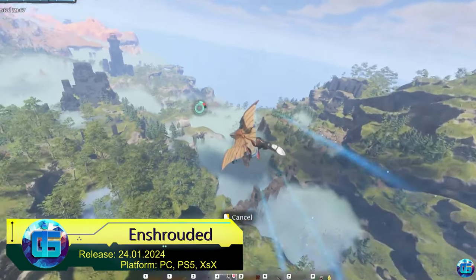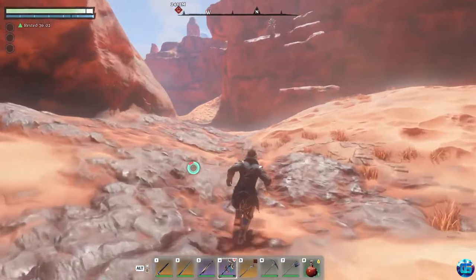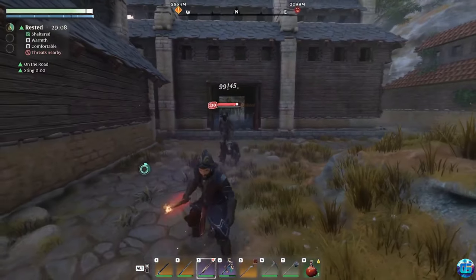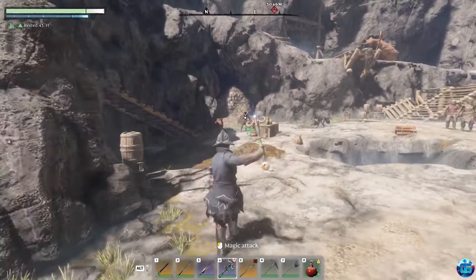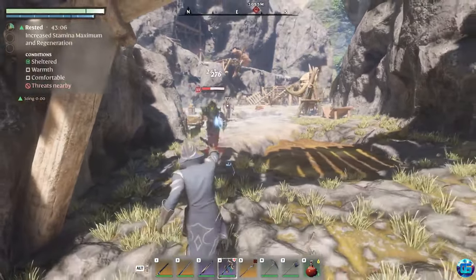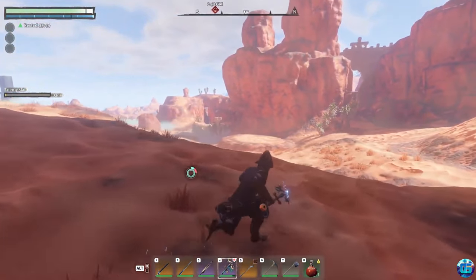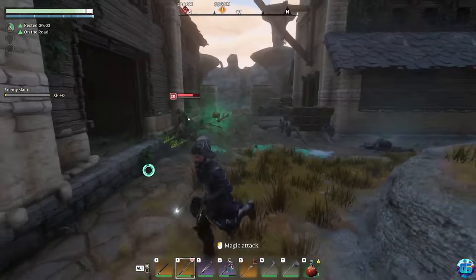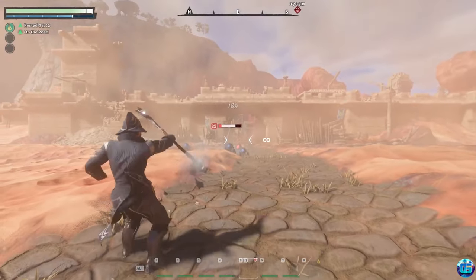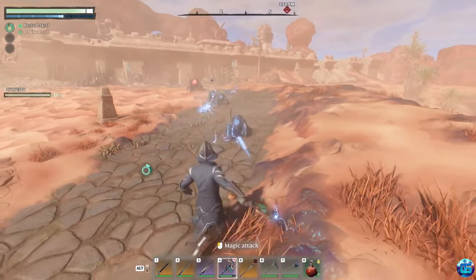Enshrouded is an RPG with survival simulator elements, featuring building and crafting mechanics, set in a vast voxel continent where players will fight and survive solo or in a 16-player cooperative mode. The gameplay requires survivors to explore the deadly continent, delve into dungeons, battle misty bosses, and search for traces of various technologies. Players will have access to a plethora of materials and tools to craft weapons and equipment, build houses and vehicles, and tailor clothing and footwear. The more technologies and knowledge we uncover, the greater our chances of survival.